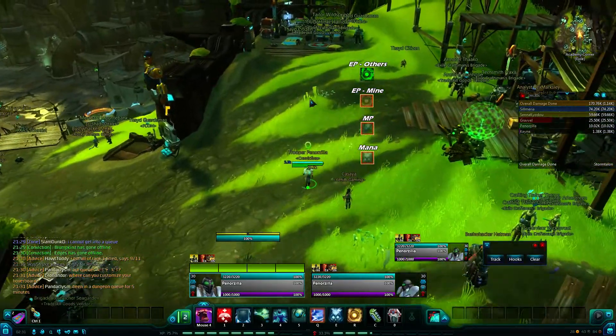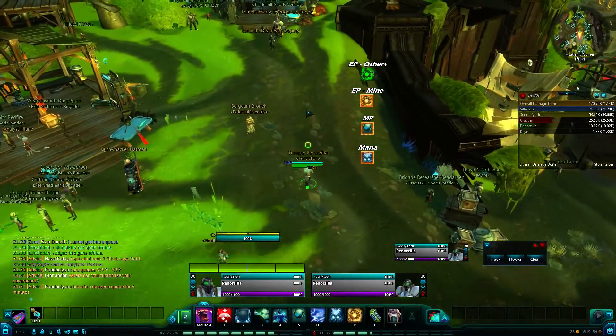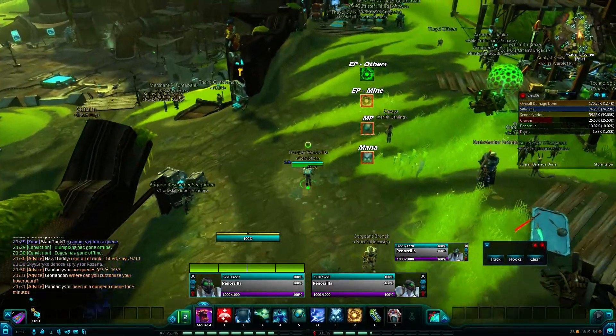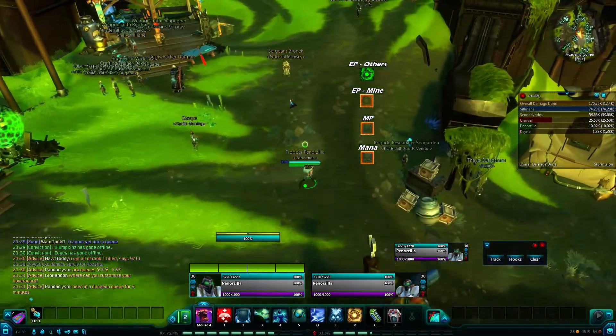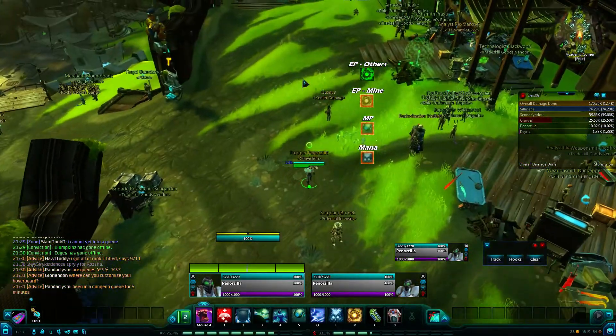I usually will target the shamans inside of a Storm Town. When they cast a rejuvenate, I'll target the shaman, and when they start to cast it I'll know and I can run over there and interrupt them real quick. So it's a nice little thing that tells you what your target is currently casting in a very big manner.